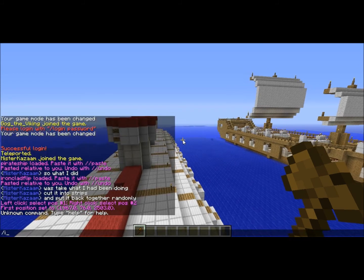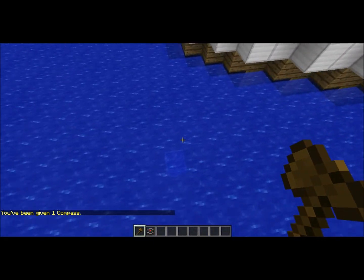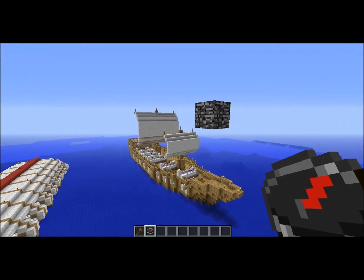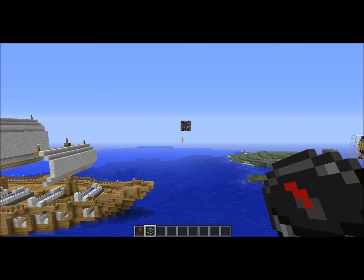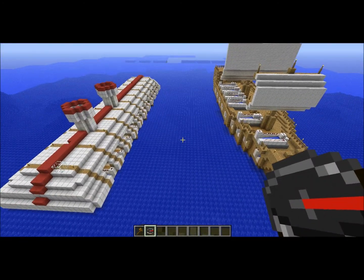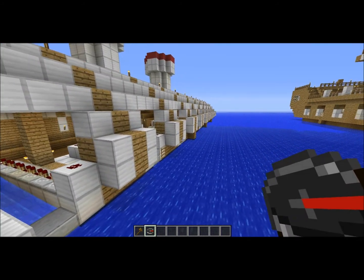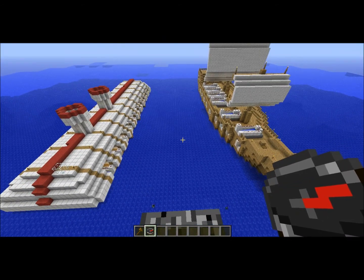I'll grab the compass to make this faster. You're going to cuboid the ships by selecting the two glass blocks at either opposite corner. Then you go back to this block. I should elaborate on this block a little bit. This block is placed here — it is the block that you want to base everything you do off of. Basically, it's the static position, because everything in WorldEdit is based off of where you copy it from. This is the static position that you will want to save all your ships from.